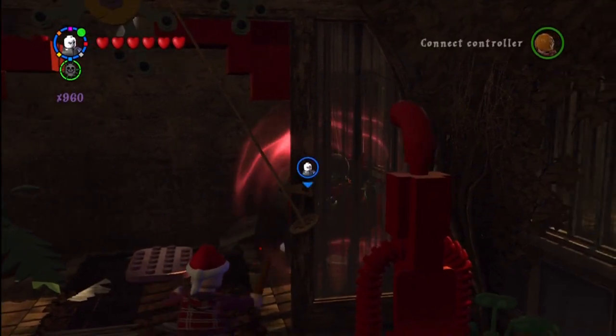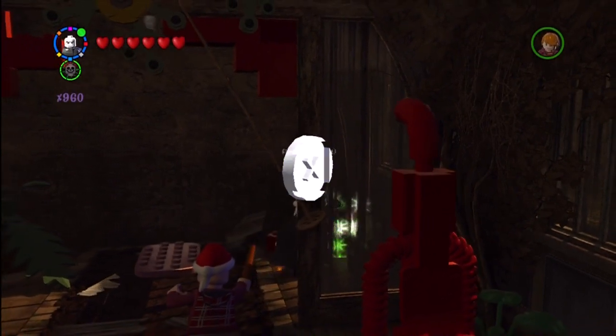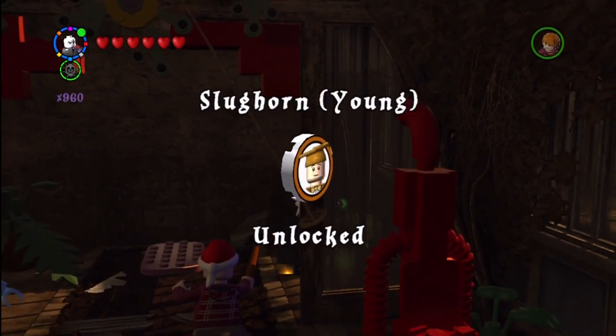Alright, this is back in the greenhouse. You have to be a dark wizard in the back right corner and you get Slughorn Young.